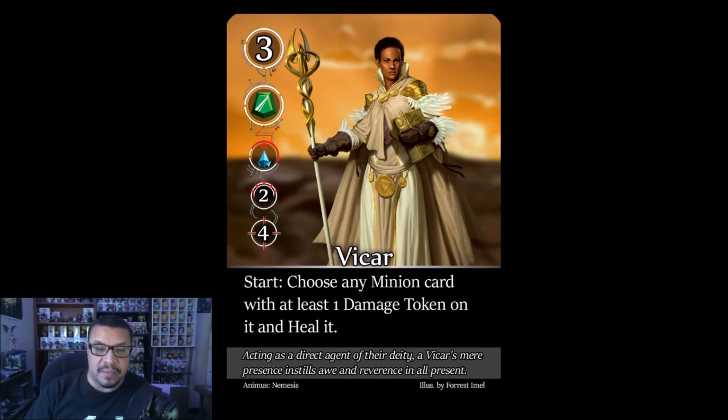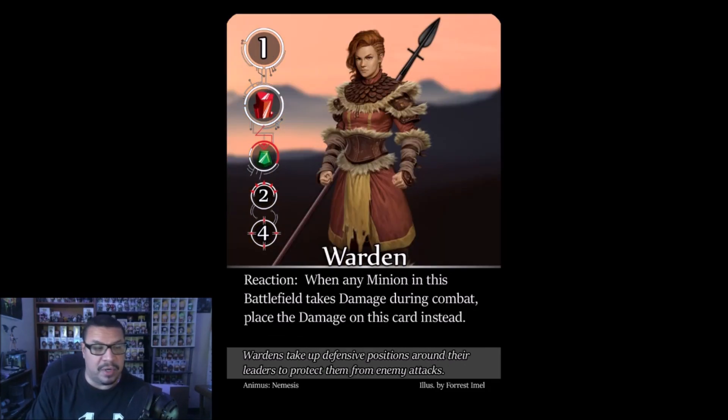The Vicar: start of nemesis turn ability — choose any minion card with at least one damage token on it and heal it. A free heal every nemesis turn. Think of it as negating one of your attacks per round. Priority target worth three points — take it out as soon as it hits the board.